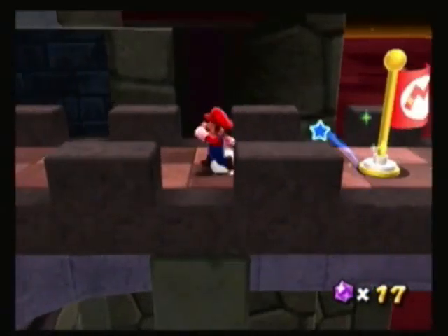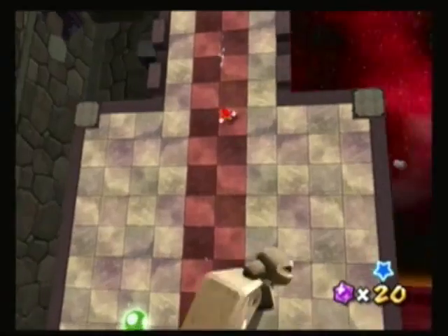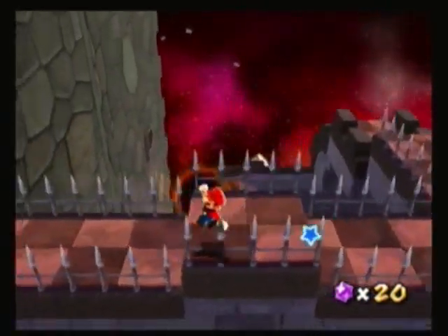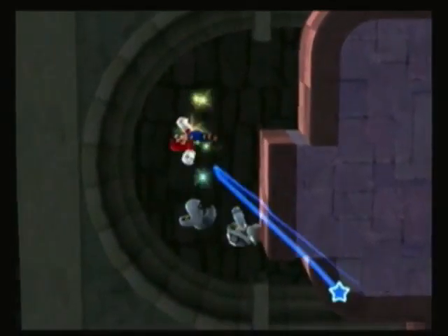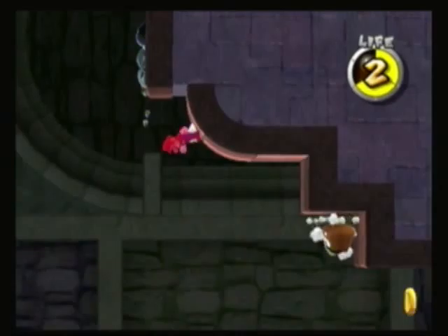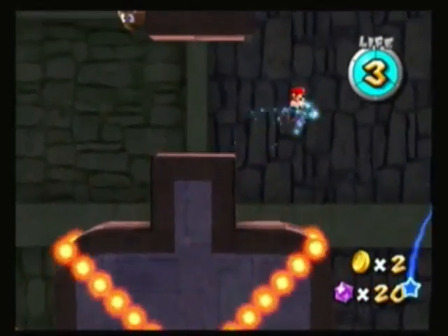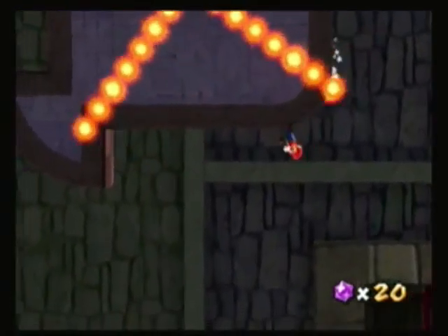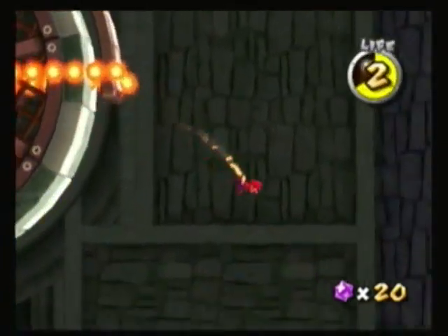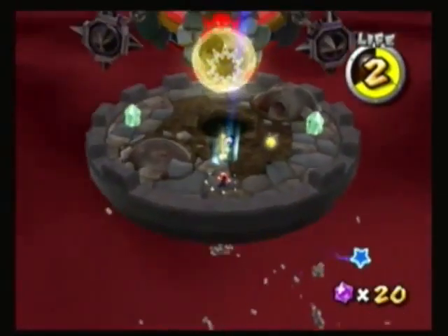We have to start back at the checkpoint. Probably could have gotten past. Just crawl underneath these guys - or you can just run back when there's no opening. It's pretty easy to avoid, all in all. They're Whomps, right? Not Thwomps. Thwomps are the blue guys that crush down on you, and Whomps are the cement guys. I made the same mistake twice - that is not good. So I think we come down here, watch out for the fires, obviously. It shouldn't hinder you that much.